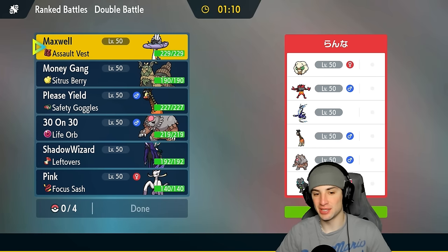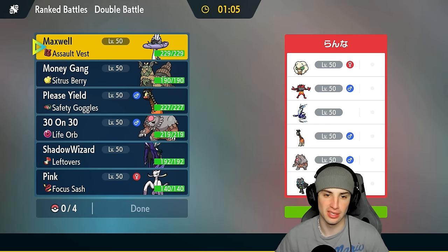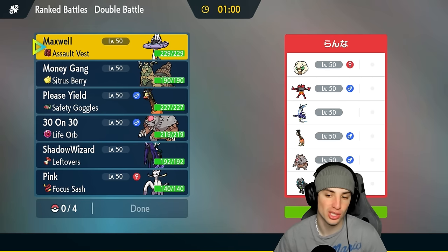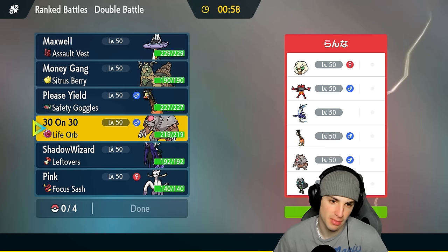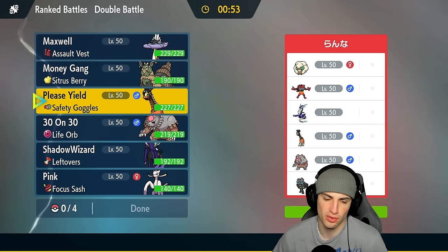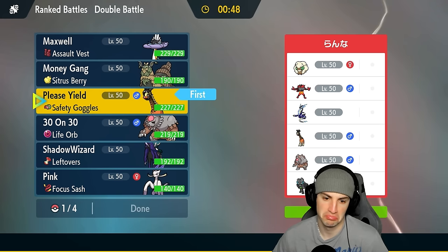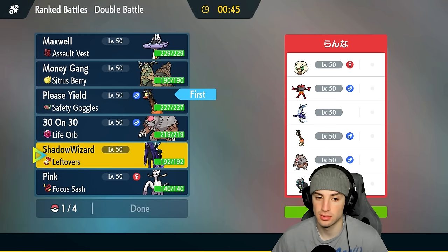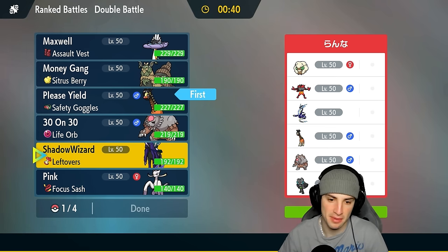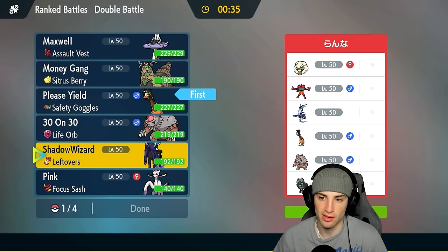Moving on to our second match. We're going up against a team with Incineroar, Whimsicott, Miraidon, and Cornerstone Ogerpon — we both have Frigiraf and Ursaluna. I feel like I should lead Frigiraf to stop first-turn priorities like Fake Out and stop Trick Room. I'm cool with that. I'm also going to go with Calyrex, because if they want a Tailwind user I can just Trick Room — lots of different options.